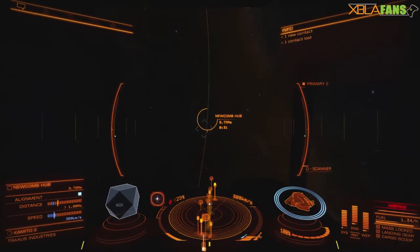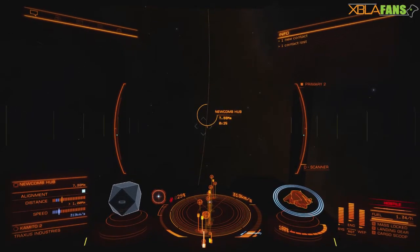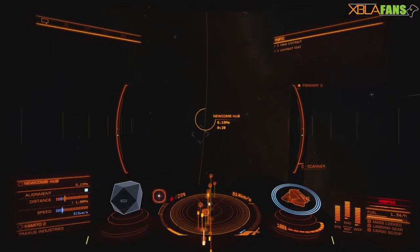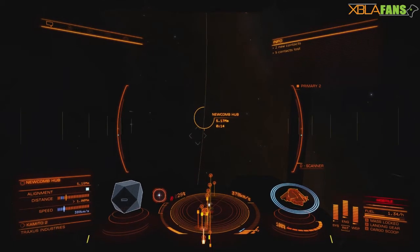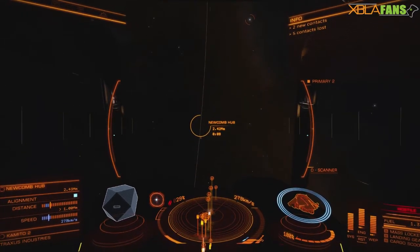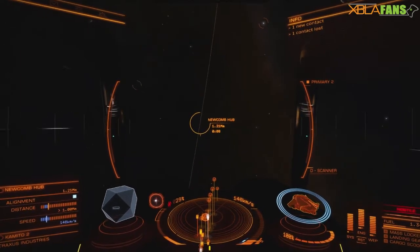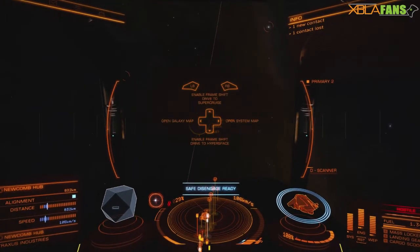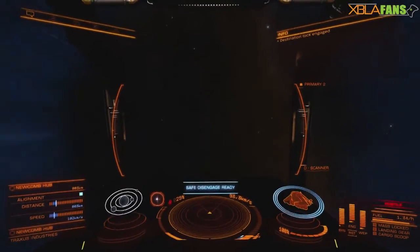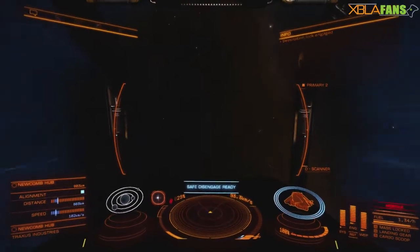There is a kind of indicator I've started to look for, but right now we are fine, so we can just keep moving in. Once we get close enough we will get a message saying a safe disengage is ready. For me it is holding the A button — once we get close enough I'll hold the A button and hit the supercruise button, and that will actually drop us out right next to the station. Look at that — drop us out of supercruise right next to the station, and go ahead, dock, get your missions and move on. No more flying past stuff and dropping too far away.